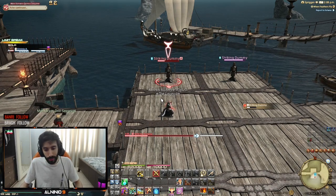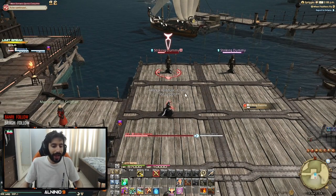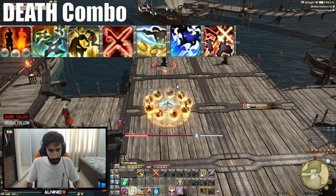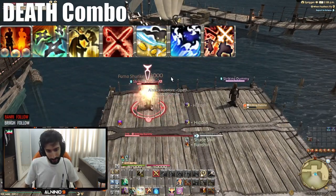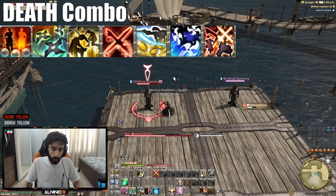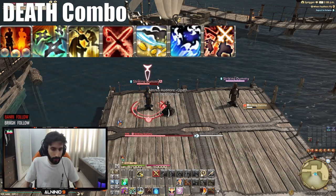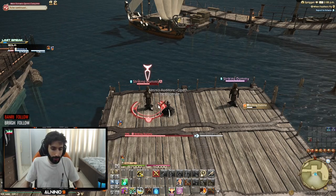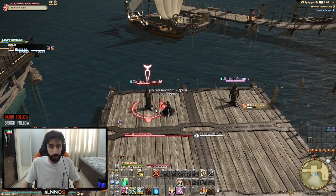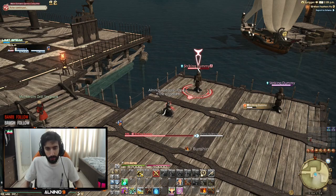Don't think of this as the only way to one-shot people — just think of it as a one-shot where you know you're going to kill them 100%. Here's how it goes: pop Bunshin first, then Fuma Shuriken, blink in, Assassinate, Mug, Hyosharan Ryu, Seitan. This does the most burst damage in the shortest time. The reason we cast Shuriken at the beginning is to drop their health initially, so when we blink in we immediately proc the two Fuma Shurikens plus the two Assassinates, into Hyosharan Ryu — your highest single-target Mudra — into Seitan.